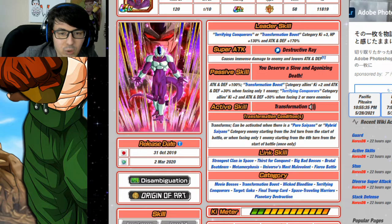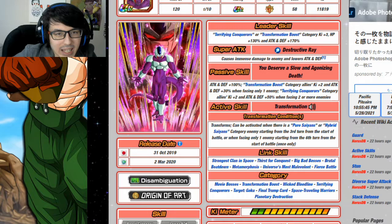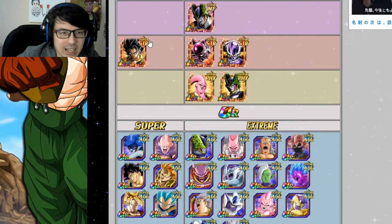Even if you just run him as a leader with one rotation alongside PHY Cooler or one of the Friezas and have him floating, he's still going to be giving Transformation Boost category allies Ki +2 and Attack and Defense +30% most of the time. If you're in Super Battle Road facing one enemy, just transform him when you can. Those are his linking partners for Transformation Boost.